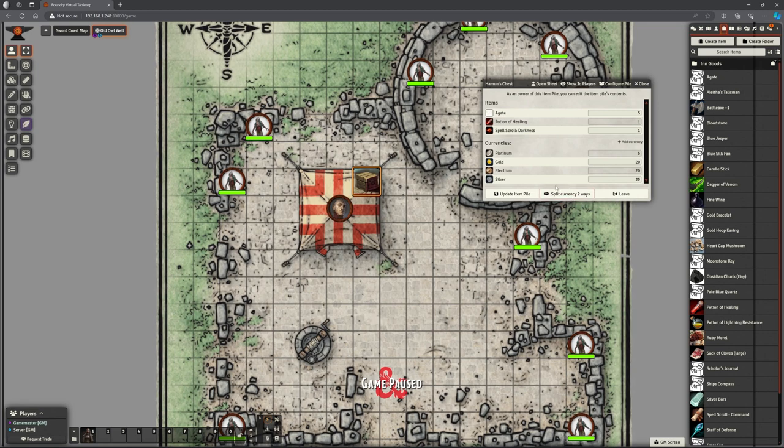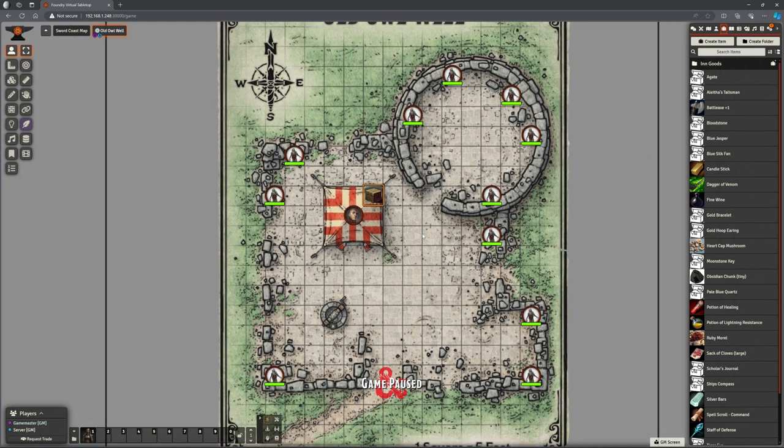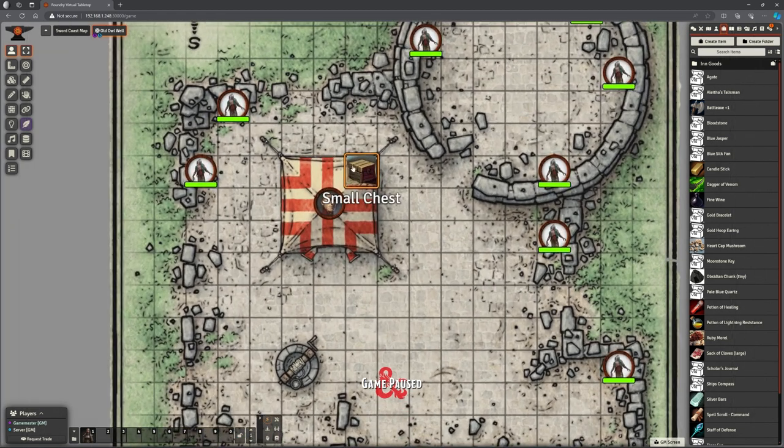So we have this loot chest here — the players can just walk up to it, and when they're next to it they can open it, see the stuff, and take out what they want. They can also split currency and divvy it up. And because that chest is within the tent which has walls, they can't actually see it until they go in through the door or at an angle where they can see inside the tent. I'm done now, promise. See you in the next one.